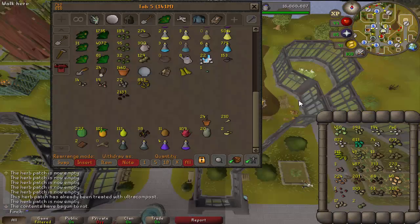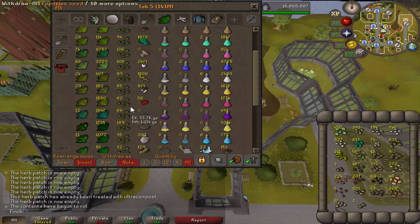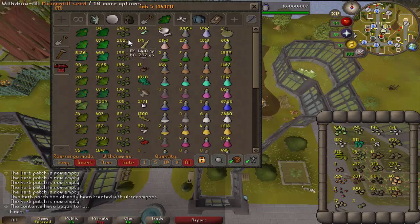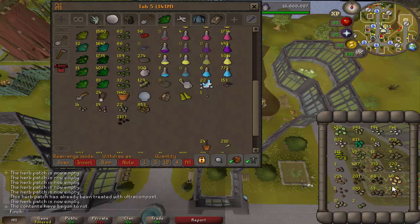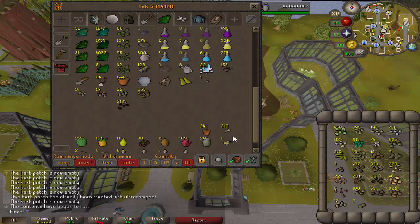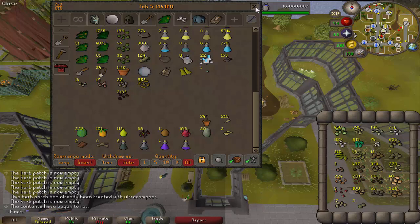So with the seed vault update that just came into the game, there's an opportunity to free up some bank space. I'm going to put all of these seeds into the seed vault and keep my herb seeds in the bank, just because I don't want to feel like I always have to start my herb runs at the farming guild. As I'm not really doing tree and fruit tree runs anymore other than for contracts, I can just keep those in the seed vault, and that will free up 26 bank spaces, which is really nice. I'm not actually struggling too much for bank space at the moment — I've got over 73 free — but still, that's pretty nice.